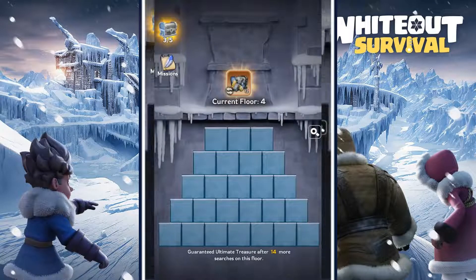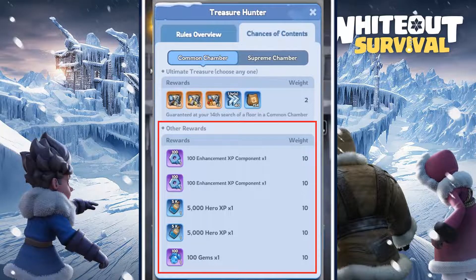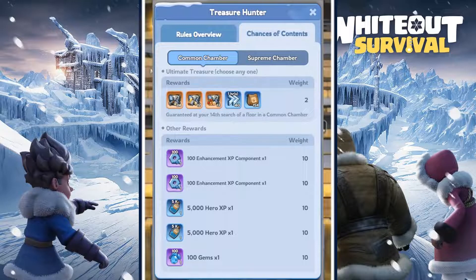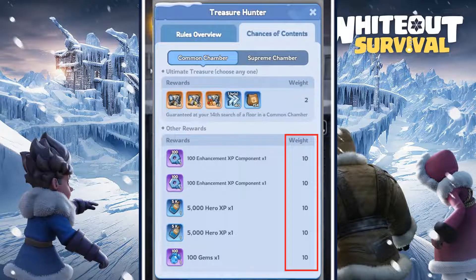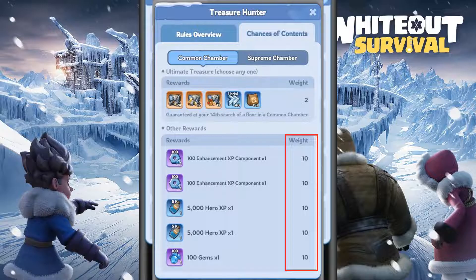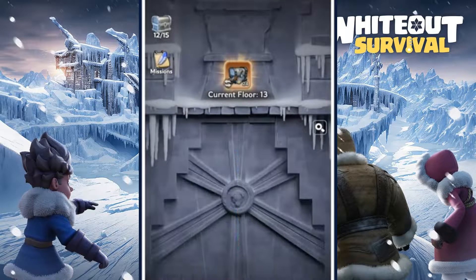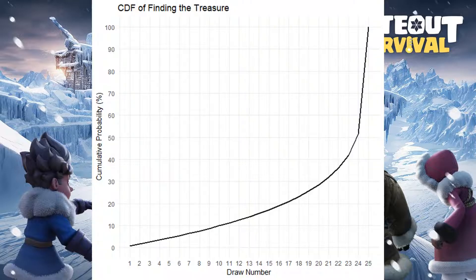In this event we have a floor filled with treasures. Under the 25 tiles there are two types of treasures: the ultimate treasure and the general ordinary treasure. Our goal is to find the ultimate treasure of your choice. This is essentially a sample without replacement problem — each time you fail to find the ultimate treasure, the chance of finding it on the next pick increases. The ultimate treasure has a weight of 2, whereas the other treasure has a weight of 10. Despite the game making your brain think the chances are equal with identical-sized tiles, the ultimate treasure having a lower weight means finding it is less likely compared to finding ordinary treasures.